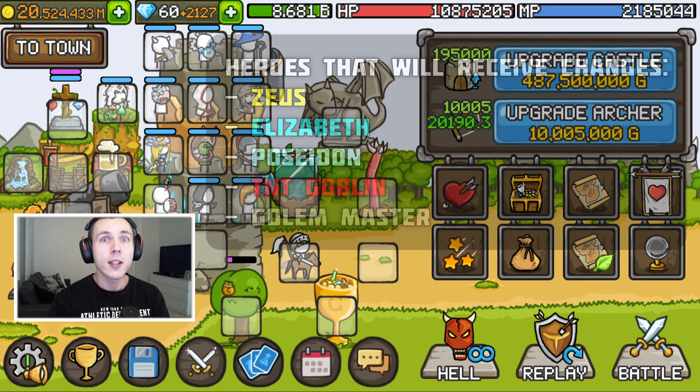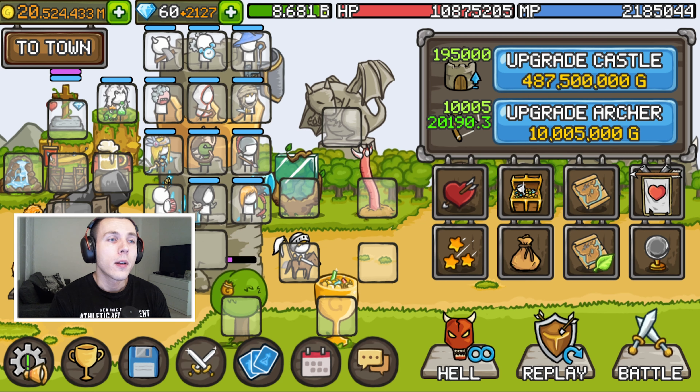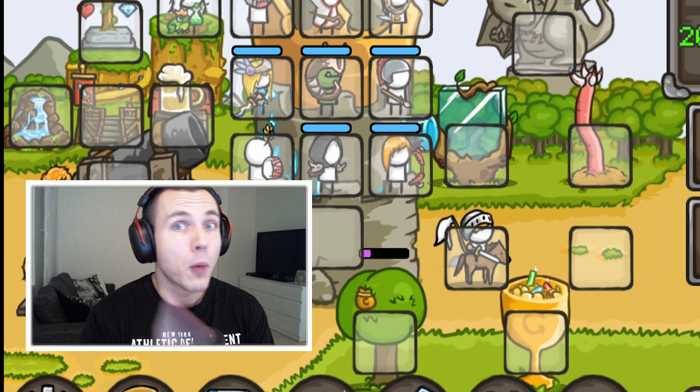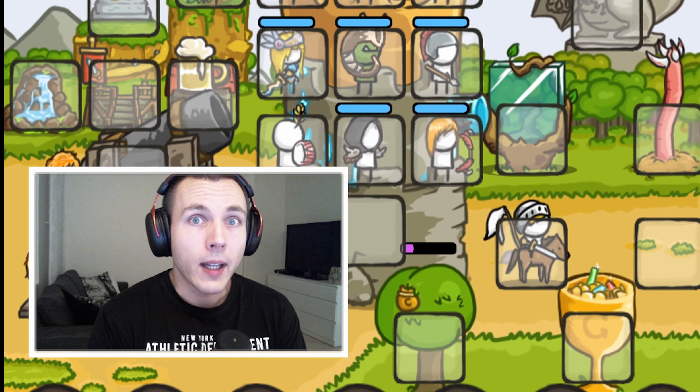There's going to be changes made to Zeus, Elizabeth, Poseidon, TNT Goblin and the Golem Master. There's also a pay-to-win feature that's going to be presented in the next update, which I will also cover in this video, along with some small changes and one really good quality of life change coming up as well. We'll go through all of that and I'll try to make this quick.